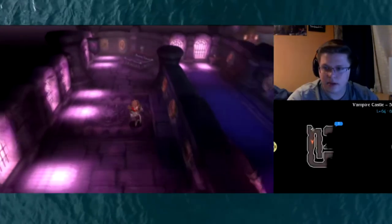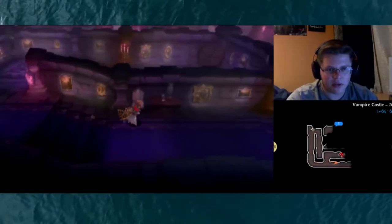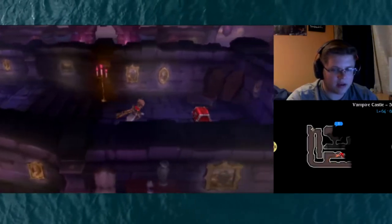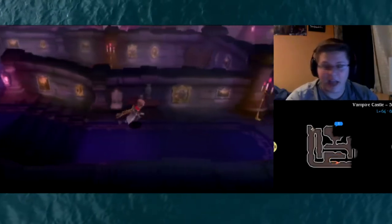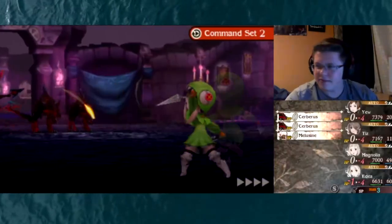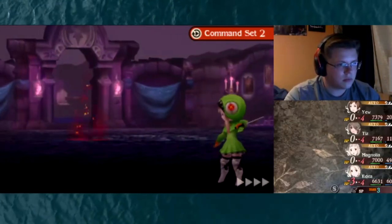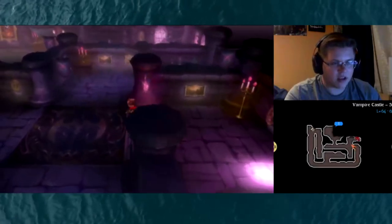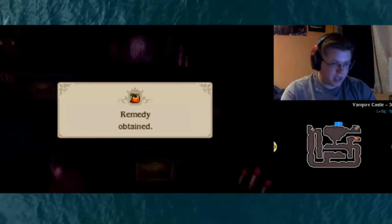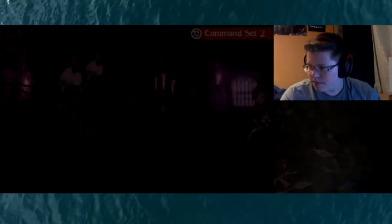There's a chest on this end, let's go grab that - an Elixir. Okay, those are good. If I didn't have Tiz with Resurrection Mist, at least, or the one that increases HP by full. Yeah, we literally have almost free Elixirs just from using two spells that cost nothing. Although they don't give me back MP, that's for sure - they just give me back HP.